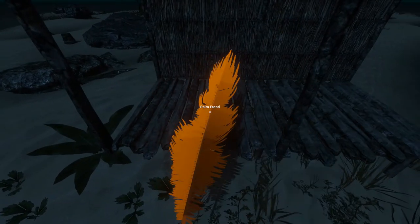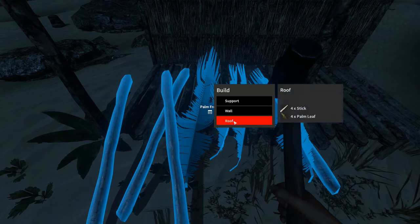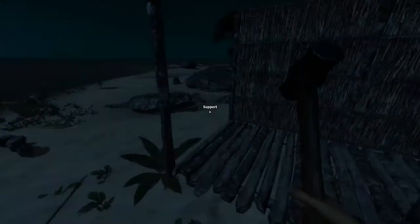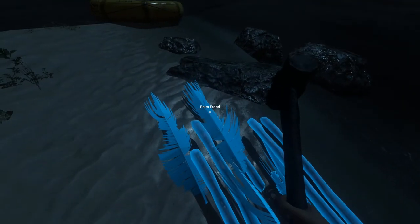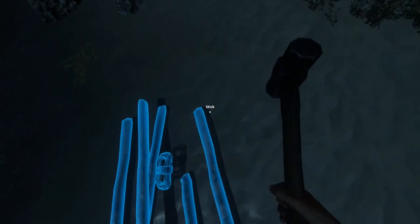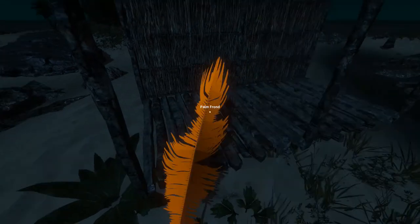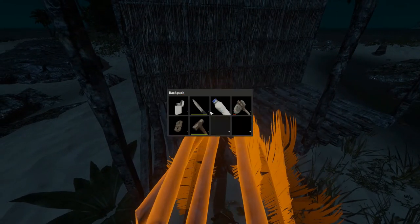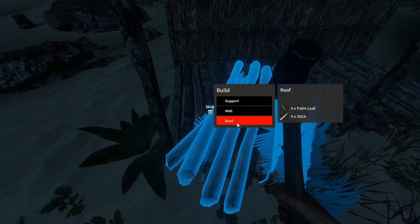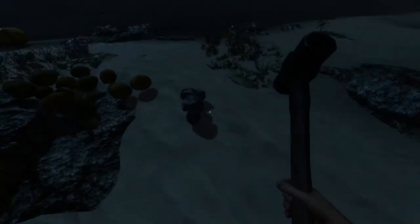Let's drop our palm fronds and sticks, pick up our hammer again, and build a roof item — that's four sticks and four palm leaves, covering one segment. So we need two of those. Click on the foundation or wall — you have to kind of click a combination of them. One more roofing bit and left-click. Perfect. There we go — it's awesome!